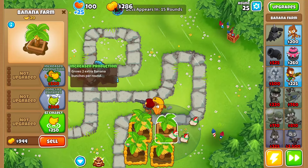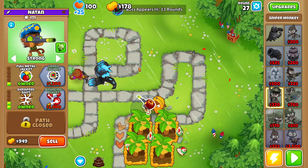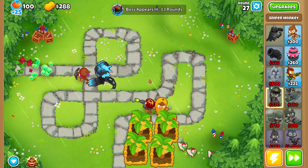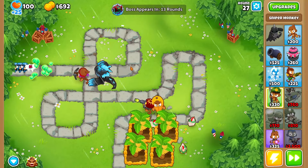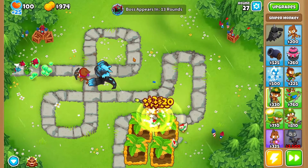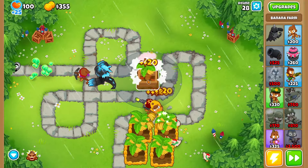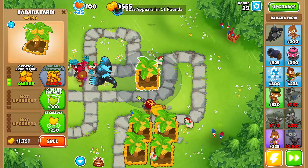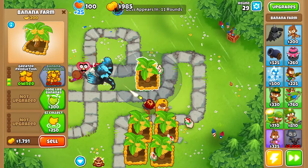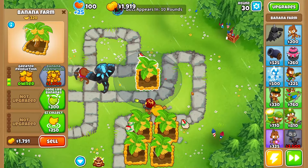We almost have five farms. I did leak a little bit this round, so to stop leaking, grab Shrapnel Shot and keep it on Strong — that'll do it. Shrapnel Shot is a very OP upgrade especially early on; it's worse later but early it's amazing. Now we've got over five farms and we're just gonna save up for marketplaces. I don't think we'll leak anymore.